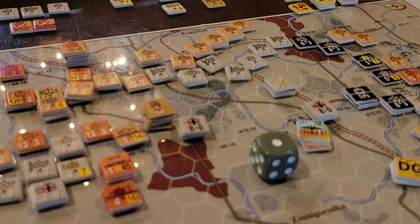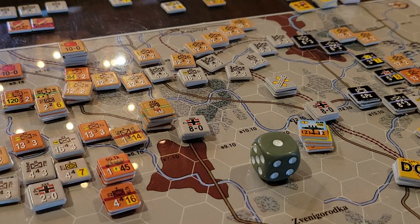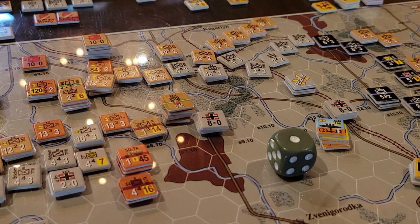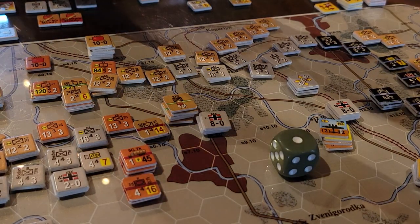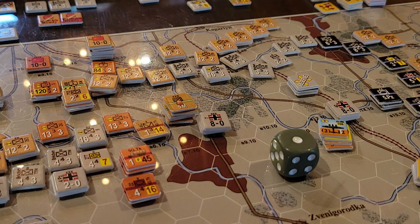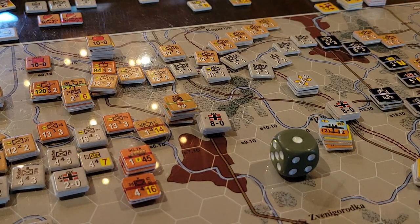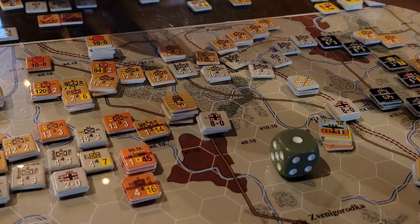We actually put three step losses on a 16-4-3 unit. He had one loss already, so he was entirely eliminated. There's a remnant counter given to these 16-4-3s — something like a 2-2-2 — but given that only two more step losses were needed to kill the unit, he must have had two step losses to start with. So with two step losses already and then three more taken, the remnant would also be killed.